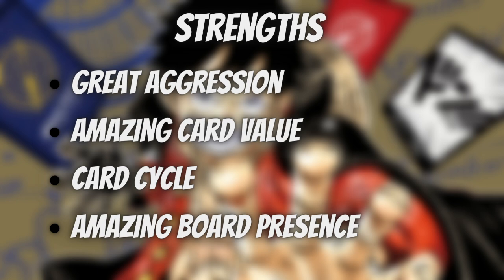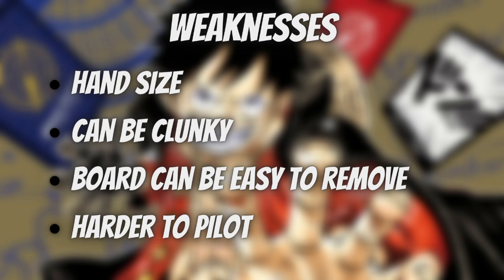Now for weaknesses. I know cycle was a strength, but in terms of actual hand size, Ivankov is a little bit weak. You're not banking on having 8 to 10 cards in your hand like when you're playing green — you're just cycling through all your cards to find what you need. That could be difficult when you have like one or two life and you're in danger of being swung at, because even if you're cycling really well, if you only have two or three cards in hand, it's very easy to calculate lethal on you.